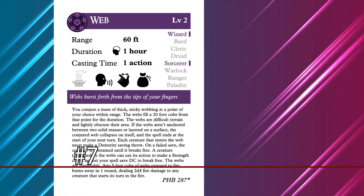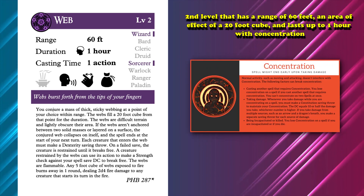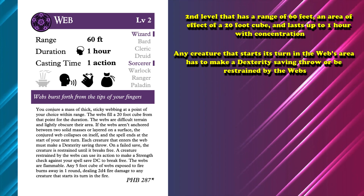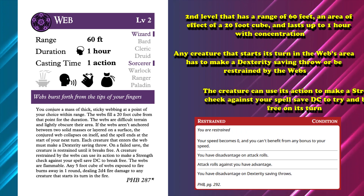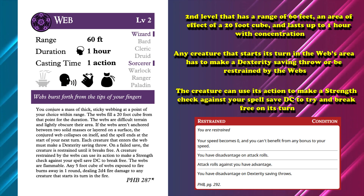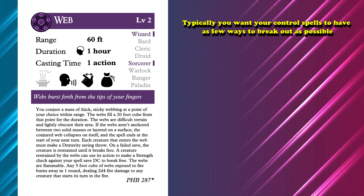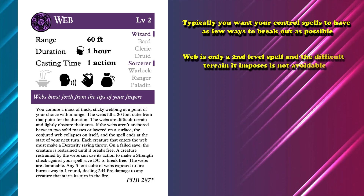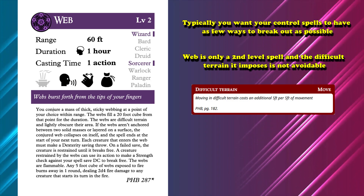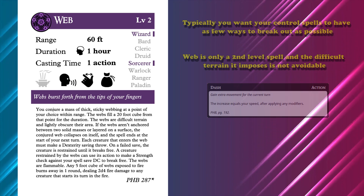At number 7, we have Web. This is a second level spell with a range of 60 feet and an area of effect of a 20 foot cube, lasting up to 1 hour with concentration. Web's effect is that the 20 foot cube it occupies becomes difficult terrain and is lightly obscured. Any creature that starts its turn in the web's area has to make a Dexterity saving throw or be restrained by the webs. The creature can use its action to make a Strength check against your spell save DC to try to break free on its turn. Giving a creature two attempts to avoid or break free isn't usually ideal, but the upside is that Web is only a second level spell, and the difficult terrain it imposes is not avoidable. Positioned correctly, a creature might not be able to escape without using its action to dash.